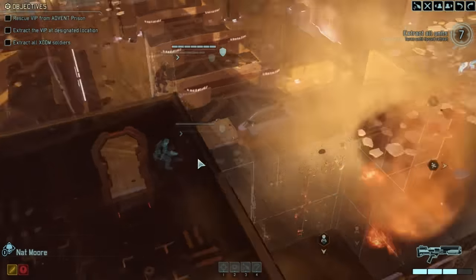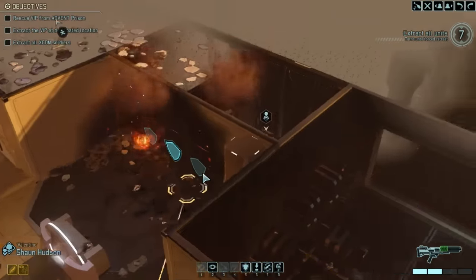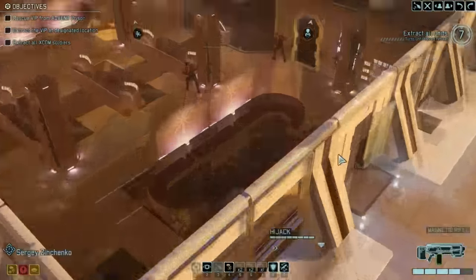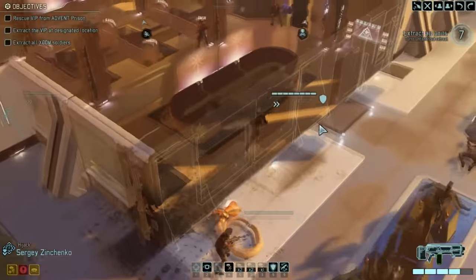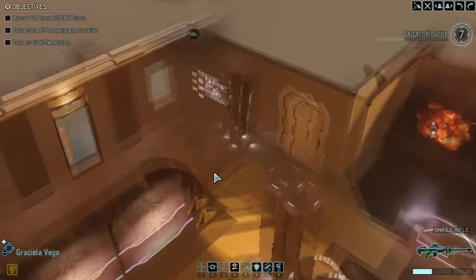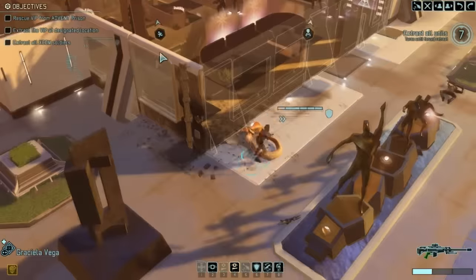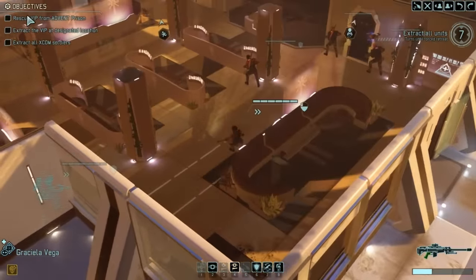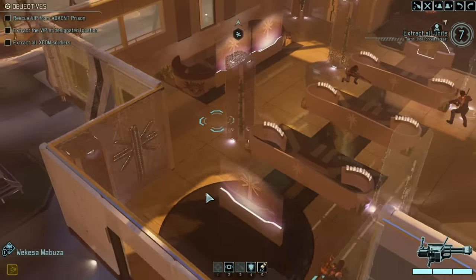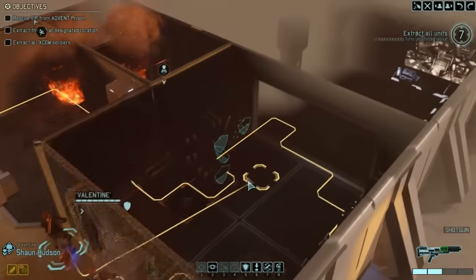Good copy, moving on target. Nat, do you want to do the honors? We need to go that way — blow a hole in this wall, get him out, blow a hole in the other wall, and then run that way. That should give us good cover. We definitely need to blow that up — probably safest to not actually blow the VIP up, so we'll put it there.